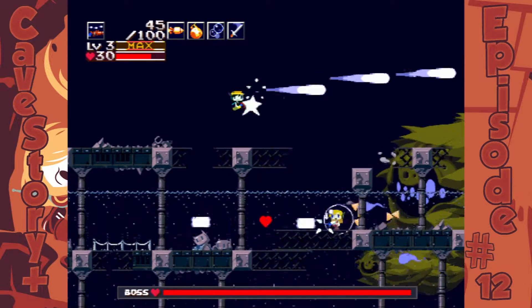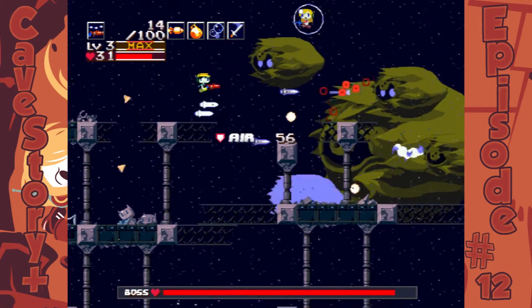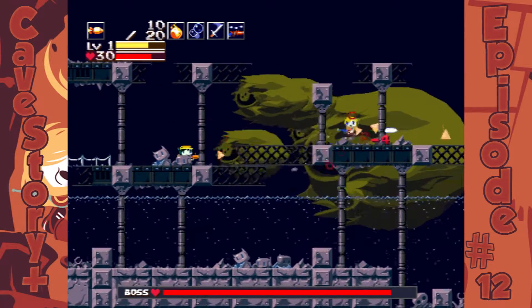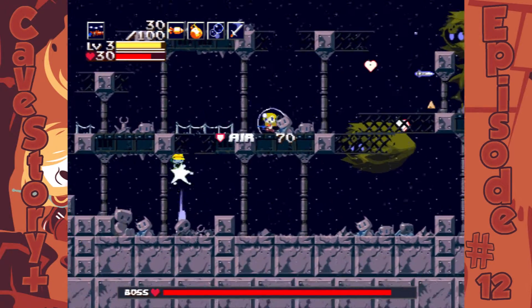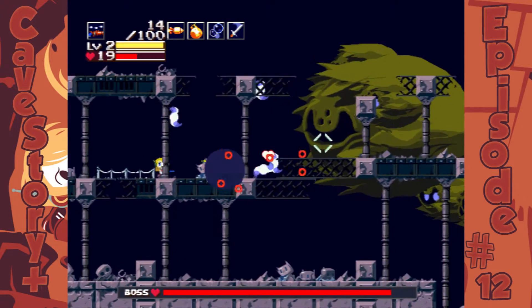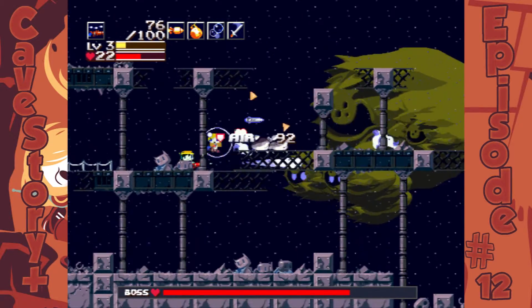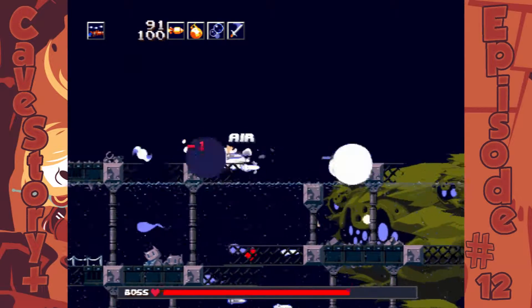Oh, Curly's awake now. Wow, intense shit right now. Weapon, weapon — weapon empty. The air flow — that was bad. Yeah, this is gonna take a while. This boss fight is massive — massive boss fight.